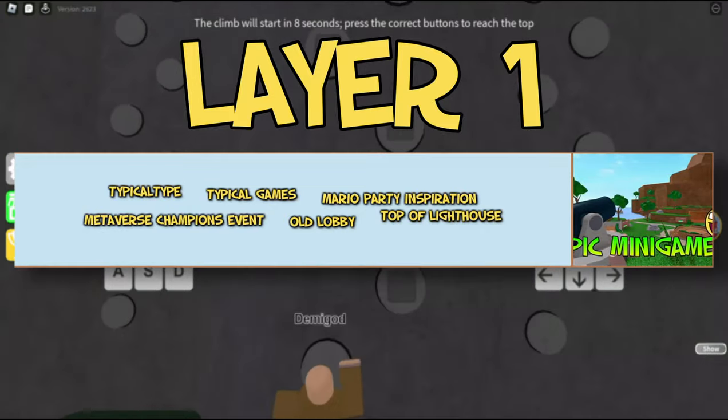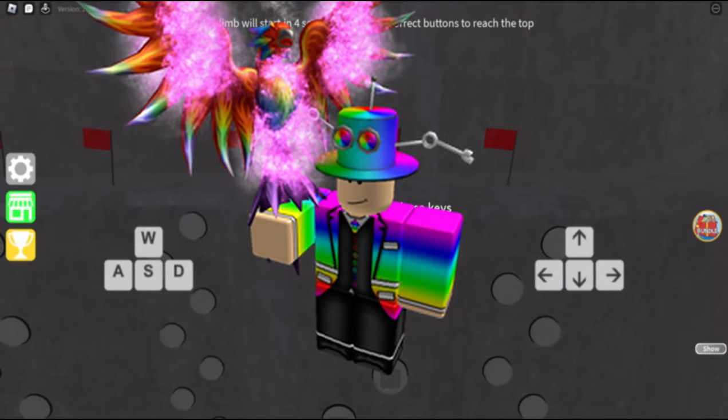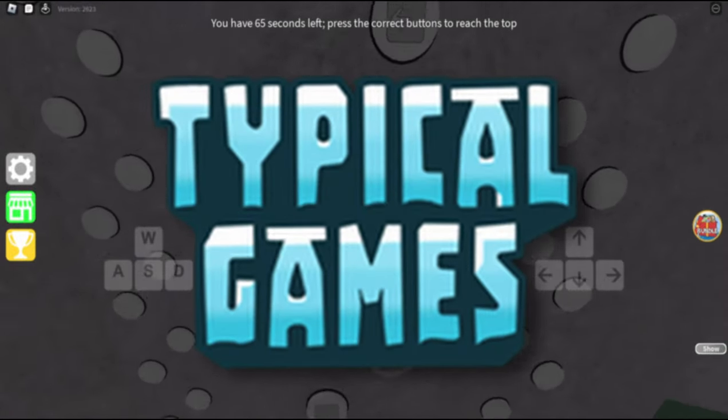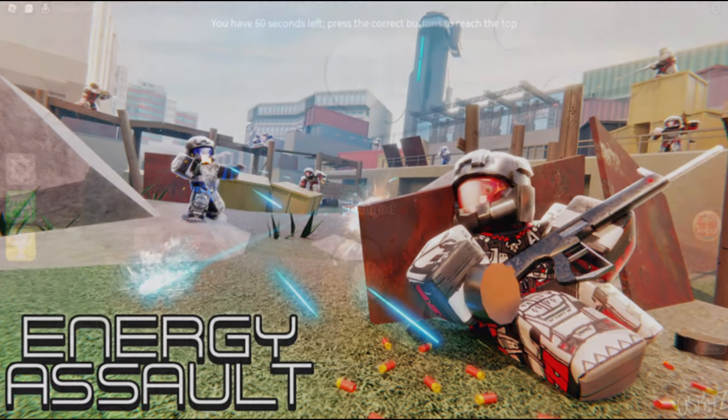Layer 1. Typical Type is the creator of the game; he is also known for making Silent Assassin and The Crusher. Typical Games is a group that has the developers of Epic Minigames, and they also made the game Energy Assault.